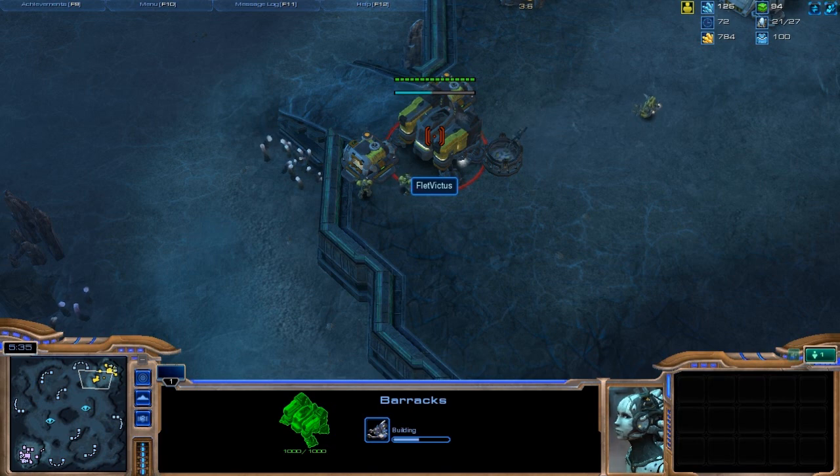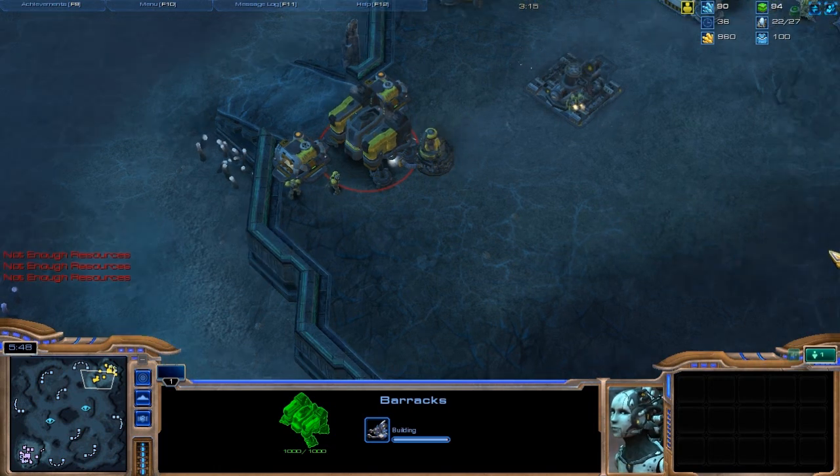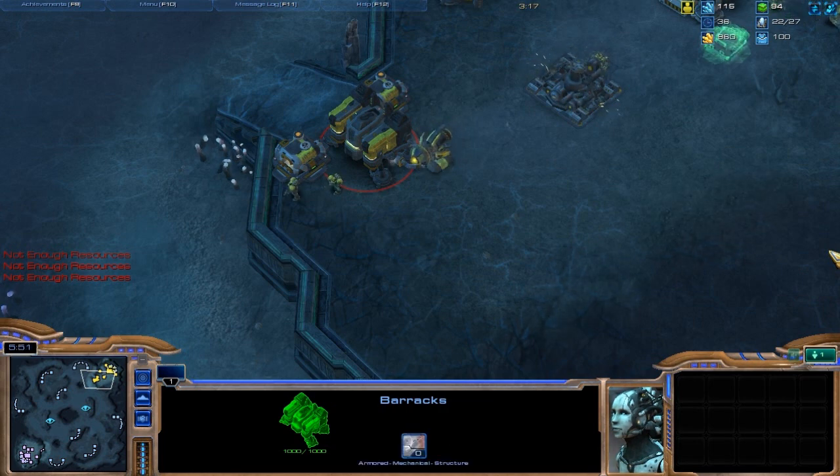Apparently Heart of the Swarm is going to come out in like October. How am I supposed to send you resources? I have nothing — I got no resources, so I'm not one of the players.